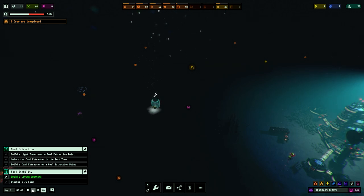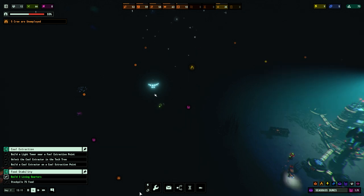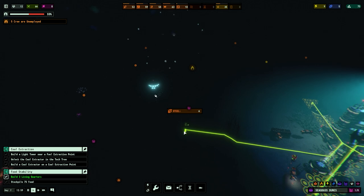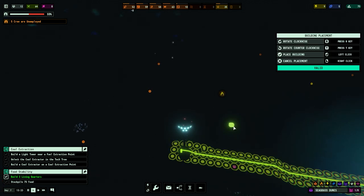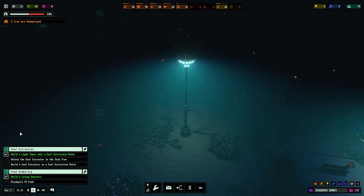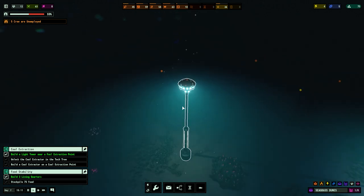The light tower is going up, let's go to max speed. It's day seven, 5 in the morning. Crew relations are 55% - it's in the positive at least. Let's power this thing up. I love this - it rises up and then flicks on. I love the sound effects of the light as well.